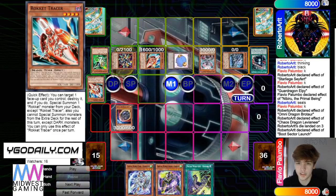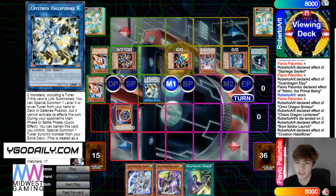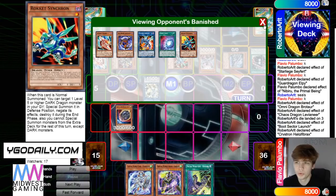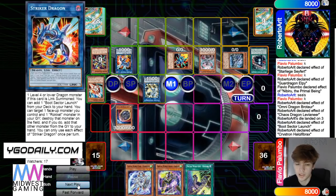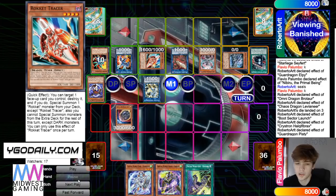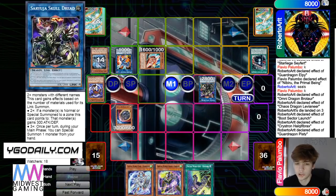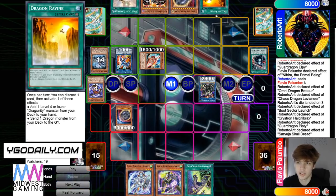Bring out Tracer and Recharger from hand, then go into Needle Fiber. Needle effect brings out Rocket Synchron — he's playing multiple Rocket Synchron, that's interesting. Make Striker, then Pisty. Pisty effect brings out Tracer from the banished. Turn 4 into Skulldread effect — what does he draw? Ravine. Okay, so he is playing Romulus.